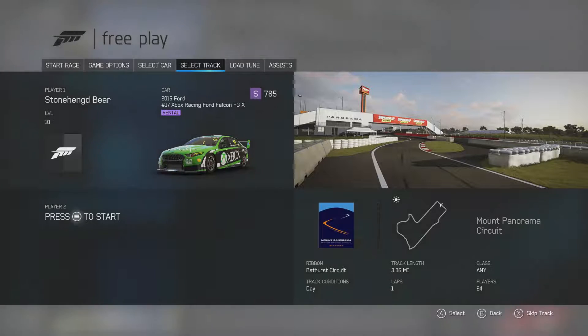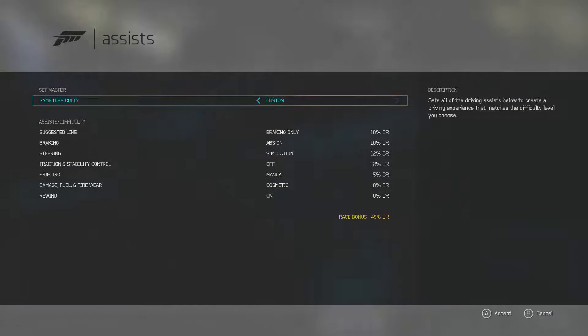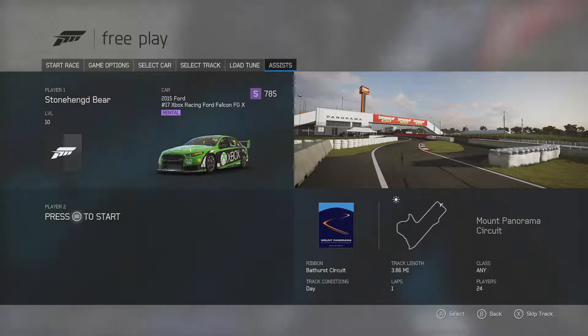Track-wise, you want to go to Mount Panorama Circuit in Bathurst. We're doing daytime. For assists, I have ABS on — simulation steering, traction and stability off, shifting manual, cosmetic damage so crashing doesn't hurt your performance.